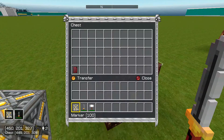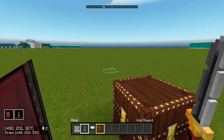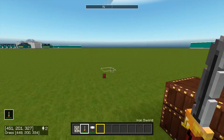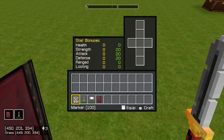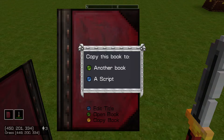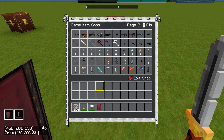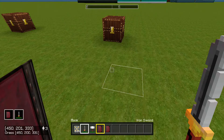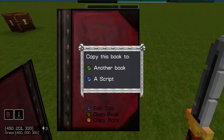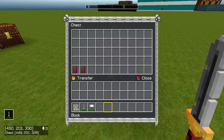The next thing on the list is a book in a chest. So I'll get this book, go into my inventory, press this — I'm going to copy the book to another book. You can copy it, but you have to have another book in your inventory. Copy to another book and you'll get that book. You can also copy it to a script.